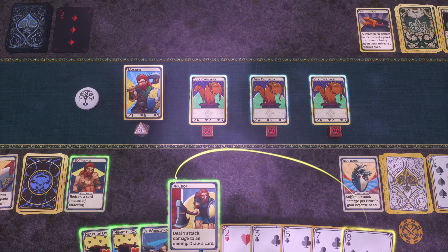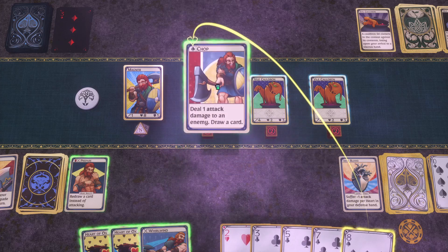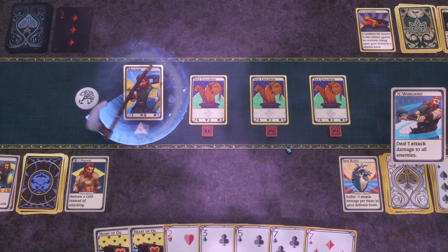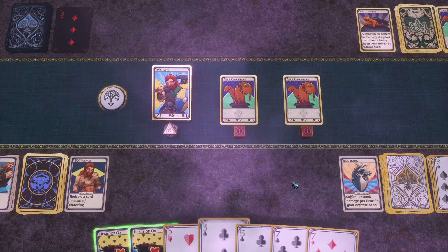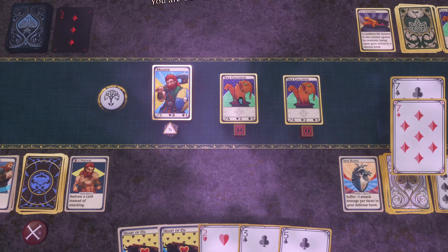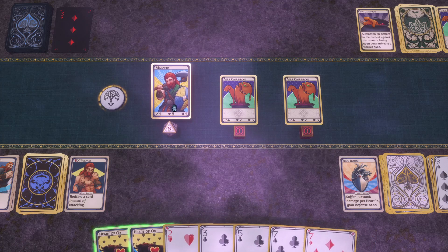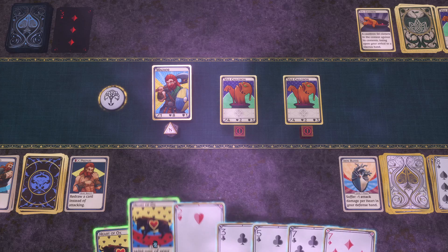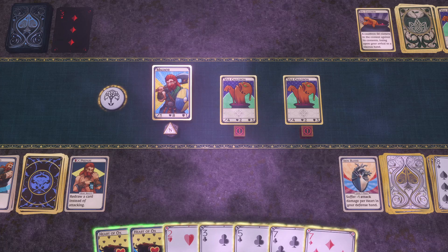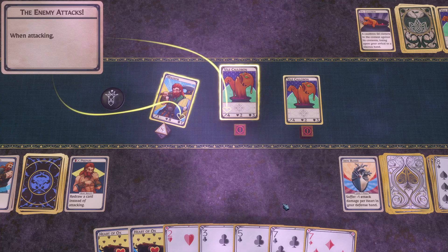What does Chop do? Deal one attack to an enemy, draw a card. So I can just chop one of these fools right off the bat, then Whirlwind — one just dies before we even play poker. But apparently I'm out of attacks for this round. Weird. Every draw resources. I'll just end my turn.